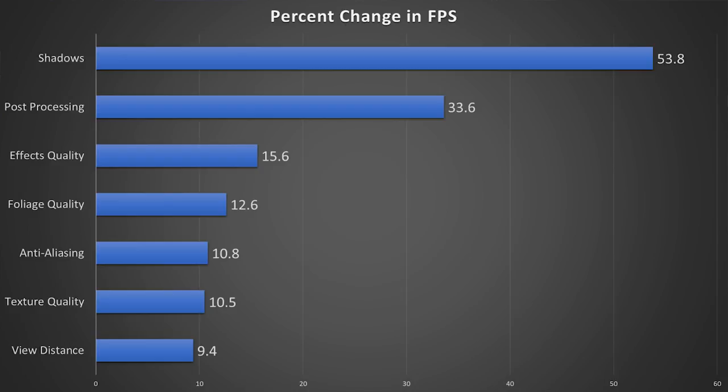Next, we have foliage quality with a 12.6% change in FPS. I didn't notice a ton of difference in the foliage quality — there might be some additional maps behind the textures that are getting rendered out, but it wasn't anything super noticeable. Effects quality is one I really have a hard time testing reliably, primarily because effects happen during fights and testing between each individual fight without a built-in benchmark is going to be inconsistent. The number I got was a 15.6% change, but the effects could vary depending on your play style and what fight you're doing — so take that one with a grain of salt.